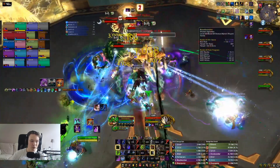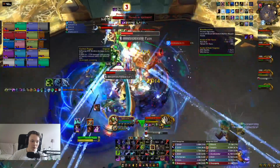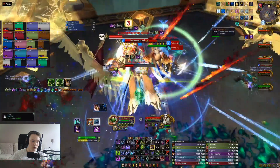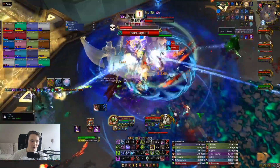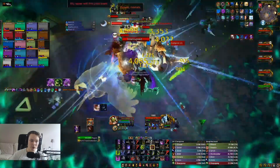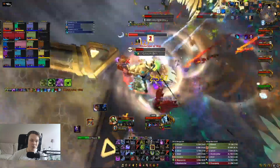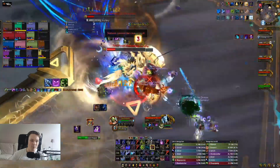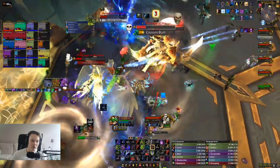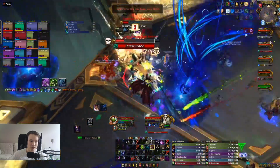Bloodlust comes, I pop everything — Soul Reaper as much as possible, Apocalypse down as well. I make sure to interrupt my bolt target, pop Defile as soon as I can. At this point with four targets I just want to spam Scourge Strike and Death's Due — there's just too much damage happening. I use AMS to stay healthy, and I do use a Death's Due at that point which unfortunately doesn't hit much, but we have so much Haste that the cooldown is incredibly low.